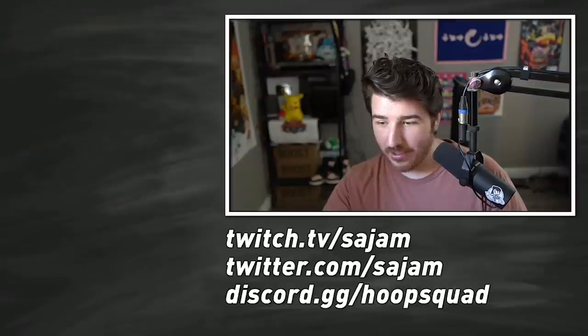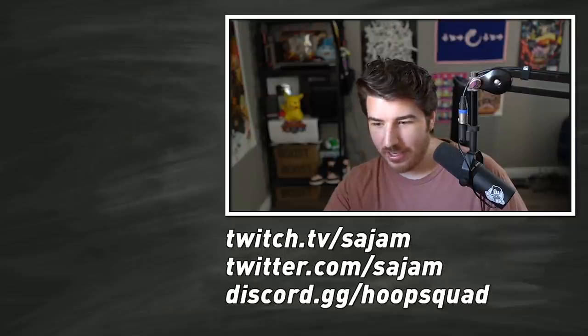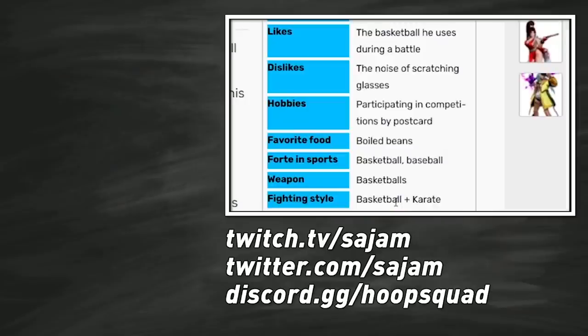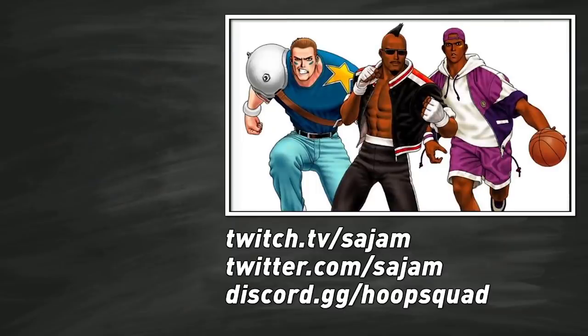Heavy D, Lucky Glauber, and Brian Battler — that sounds like a bunch of wrestling creative characters. Fighting style: basketball plus karate. That's pretty sick, this character is tight. I think the football guy is the least cool, to be honest. He's kind of generic. It's really just this guy that's cool.